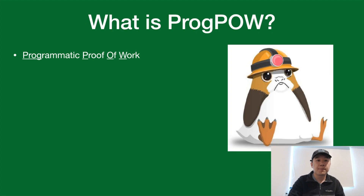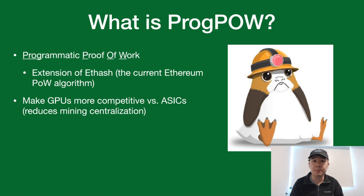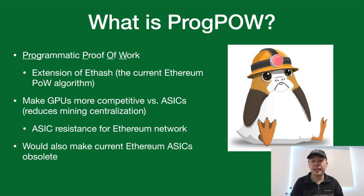What is ProgPoW in a nutshell? It stands for Programmatic Proof-of-Work — that's how it got the name — and it's an extension of Ethash, which is the current Ethereum Proof-of-Work algorithm that all miners use today. The idea is to make GPUs more competitive versus ASICs and hence reduce centralized mining. The purpose is to achieve ASIC resistance for the Ethereum blockchain network. This would also make all current Ethereum ASICs obsolete. All the code for ProgPoW is public on their GitHub page.